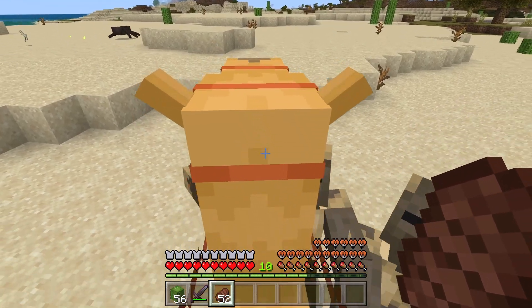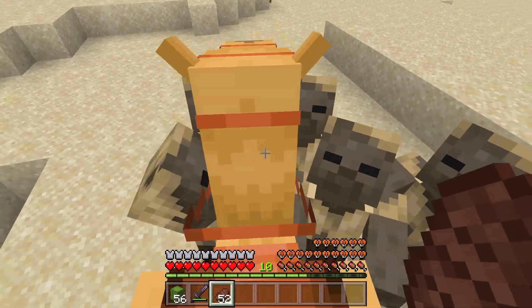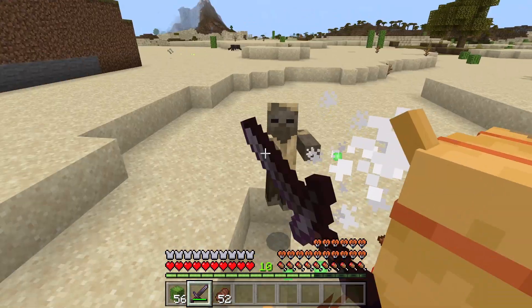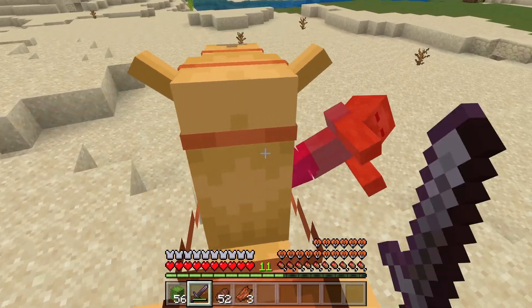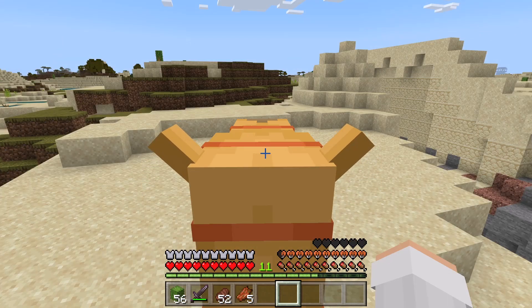Another cool thing about camels is that zombies and husks cannot attack you while you're riding them. If a camel loses health, you can heal it by feeding it cactus.